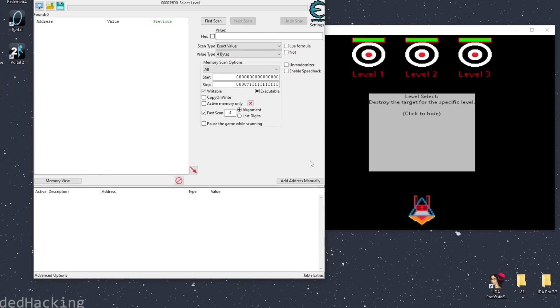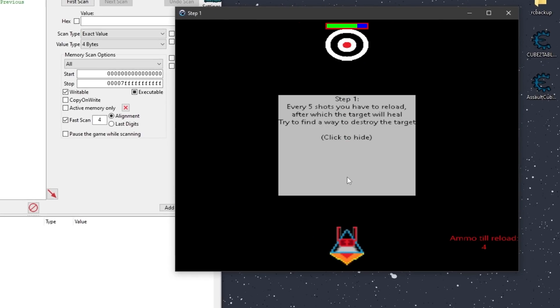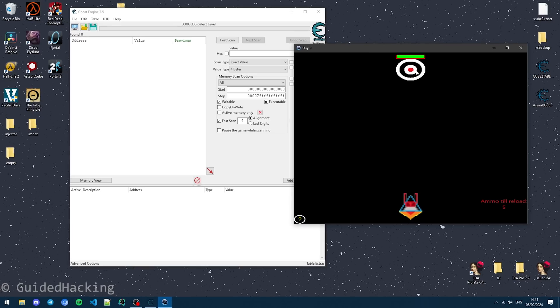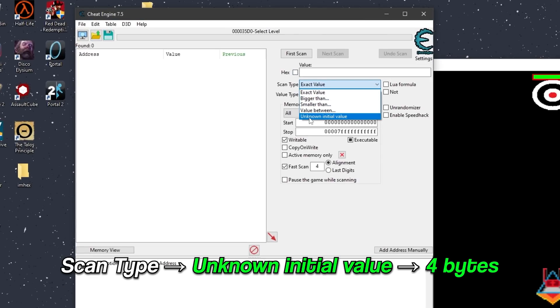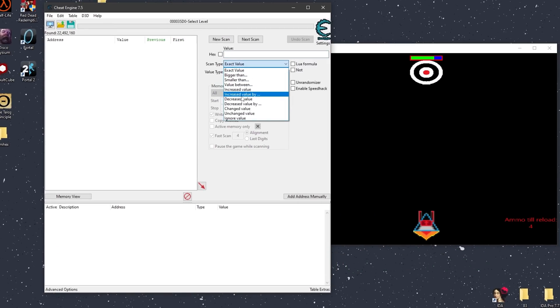So let's go to level one. In this level we are tasked with destroying this target, but the ammo runs out faster than the target regens. We don't have enough bullets to actually kill this target. We can see a health bar here, which tells me we can probably find the health of this target and modify it to be one so that when we shoot it, we one-shot it. Let's start by doing an unknown initial value for four bytes, damage the entity, and do decreased value.